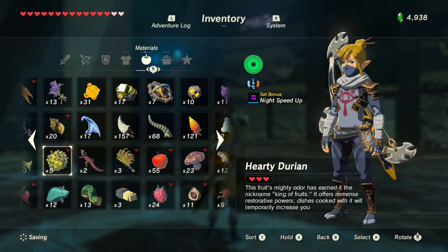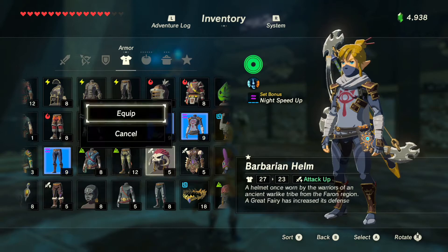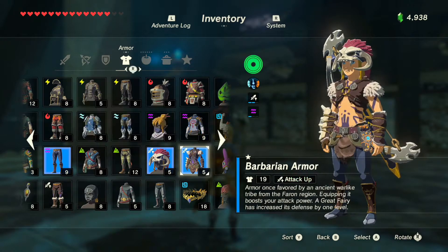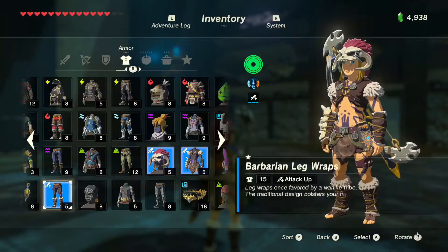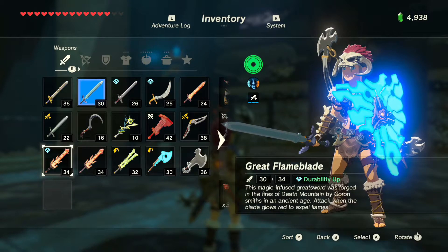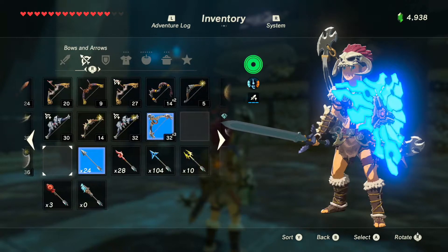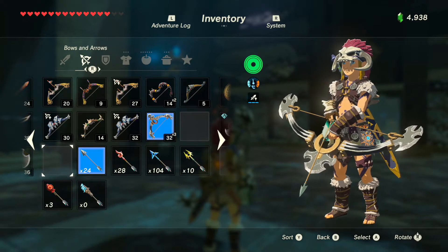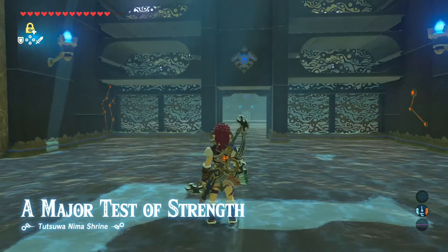So obviously I will go into my fighting gear. Quickly checking — weapon: master sword. What's the bow? Lynel bow. Yeah, might not be that bad. 24 arrows is not that much.